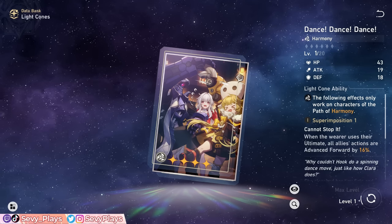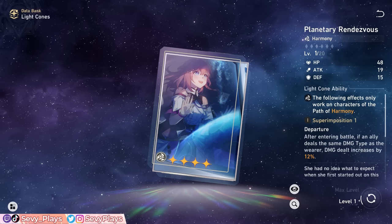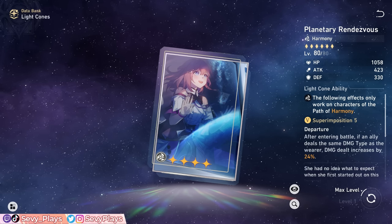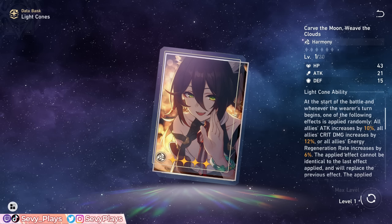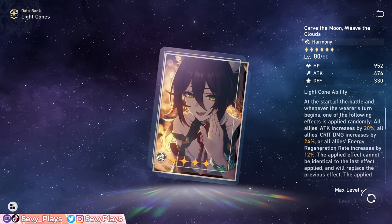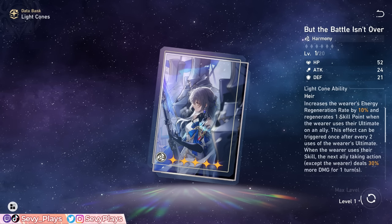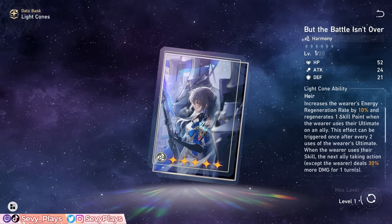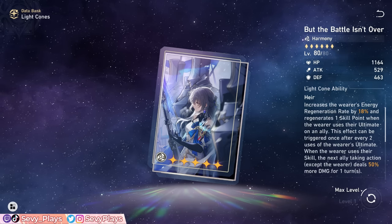Another obtainable 4-star is Dance Dance Dance, which advances the entire team whenever the user casts their ultimate — combining this with Asta's speed buff will further boost your team's turn rate. A niche option is Planetary Rendezvous, which boosts your entire team's fire damage and is viable when she's comped with fire DPSs like Himeko or Hook. For premium options, Carve the Moon, Weave the Clouds is the battle pass choice — it gives a random team buff every turn and is one of the better BP rewards, though not necessarily a massive upgrade since the 3-star and 4-star options are quite competitive. The 5-star standard Light Cone But the Battle Isn't Over gives very high base stats, ERR, a skill point refunding mechanic, and a damage bonus to the ally after Asta's turn.